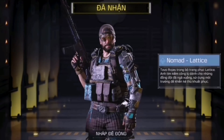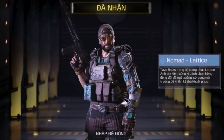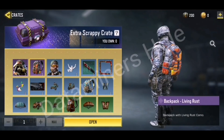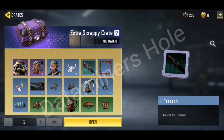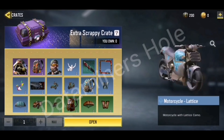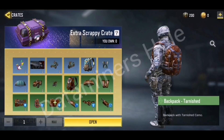Let me show you what's going to be in this crate — all credit goes to Daughter Miners Hall for this crate leak, whose channel will be linked in the description. Firstly, we have Golem Grim Reaper. Moving on: a backpack called Living Rust, Nomad Lattice, a Kick Foo emote, a Treason avatar, a Brand Ominous frame, a Spray Mushing, a Wonder calling card, an Antelope 820 Lattice skin, a motorcycle skin, a Backpack Lattice, a Wingsuit Lattice, and a Parachute Lattice.